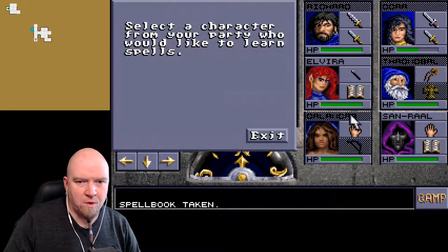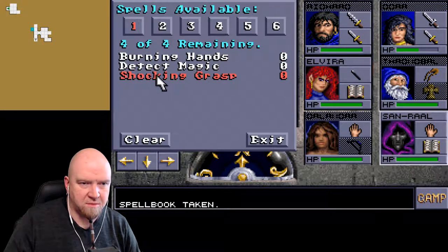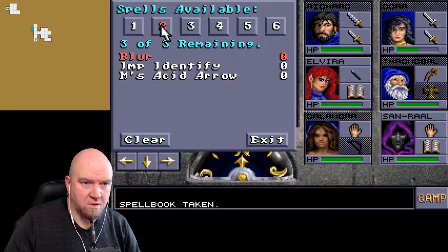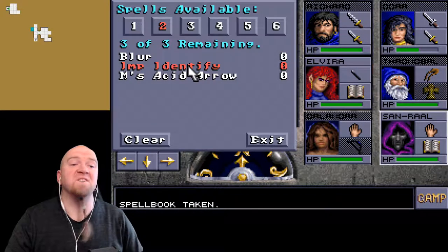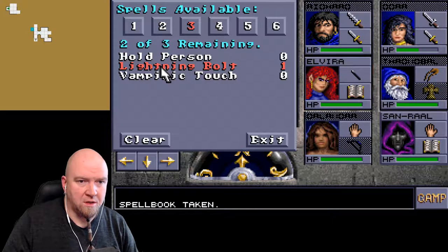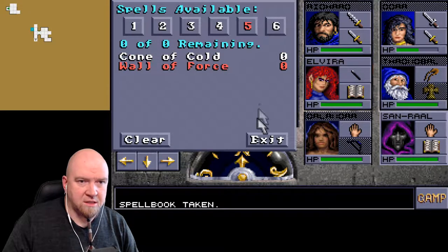Camp. Memorize. Sanral is a magic user. Let's do detect magic, shocking creature, blur, improved identify - I can identify stuff with this, I'm going to take three of those. Lightning bolt, ice storm, remove curse. And that's it.